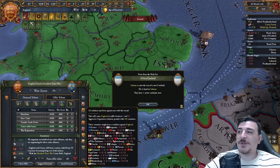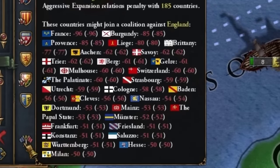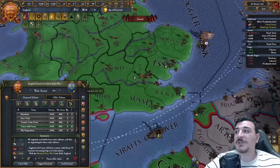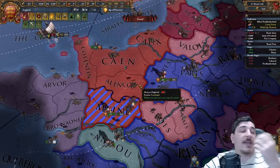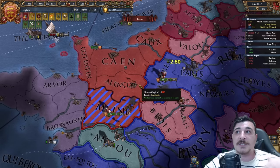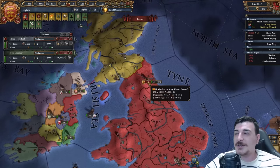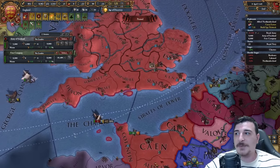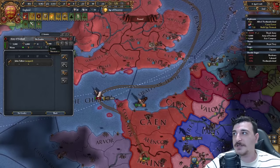There's going to be a little bit of a coalition, but if you pay close attention, a lot of these are 50 and 51 aggressive expansion, meaning that if we enforce this on the last day of the year right before the AE tick lowers, it's going to be significantly fewer nations in a coalition against us. And because I forgot about the Scottish completely, I'm going to need to bring my units over to the northern bits and take care of the Scots first.